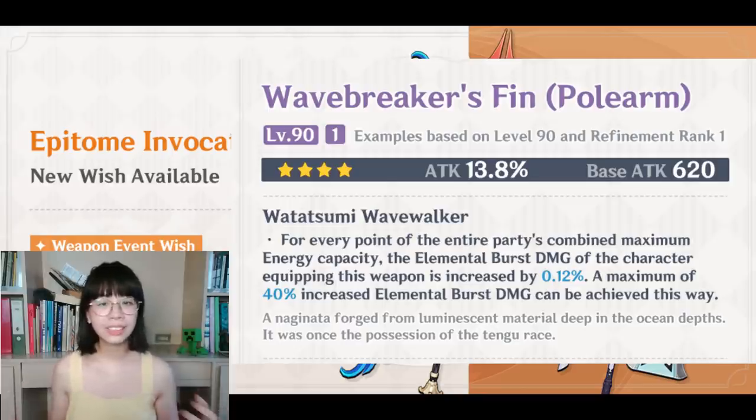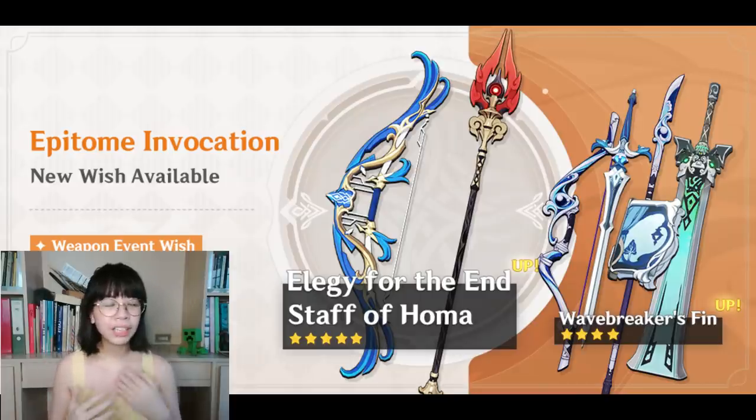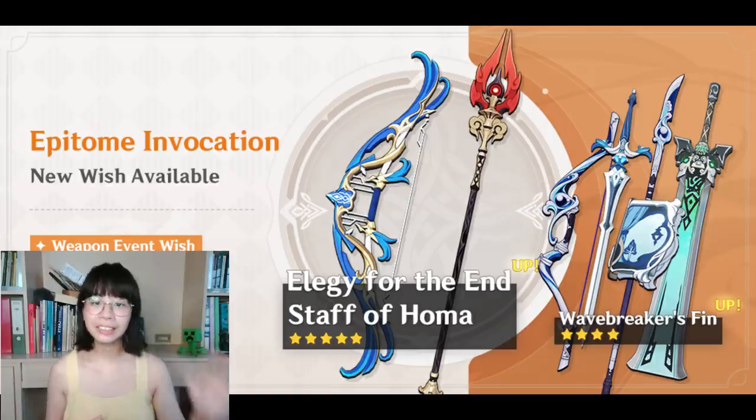It has the same burst damage bonus as the Akuoumaru and Moon's bow, and it looks like a very solid weapon that should not be underestimated, just like the Akuoumaru. Characters like Xiangling and Rosaria could use it. It's also an option for Zhongli and Touma, but that will depend on your artifact substats since characters like Zhongli and Touma really want more HP than anything. Overall, this weapon banner is surprisingly attractive because of these new weapons. Whether you want to snag one of the four-star weapons is up to you, but if you're pulling for Houma and end up with some of the new weapons, that's a big win.